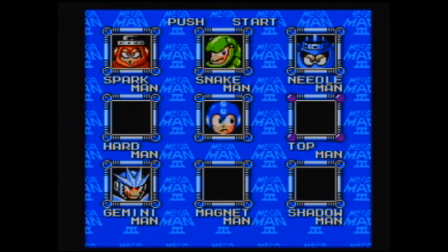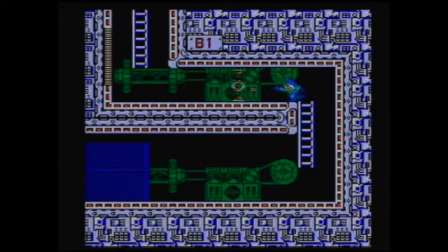So you can beat Shadow, then beat Spark Man, then beat Magnet Man and use Magnet to beat Hard Man. Then you have Snake, Needle, and Gemini left. Snake's power is super effective on Gemini, Gemini is super effective on Needle, and Needle is super effective on Snake. So it's a triangle — one of these three you have to beat without their biggest weakness. It's sort of a confusing boss order.